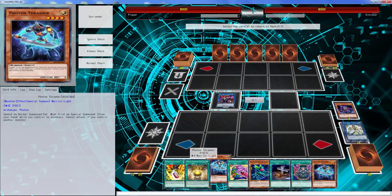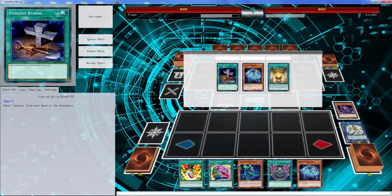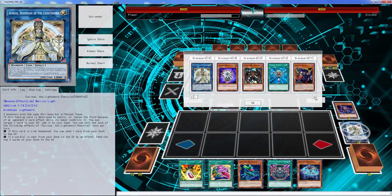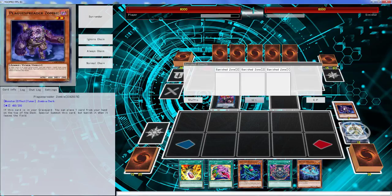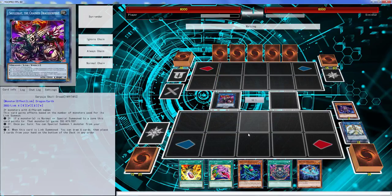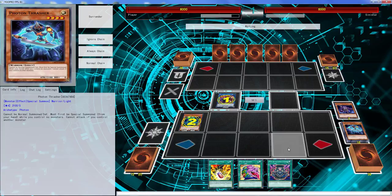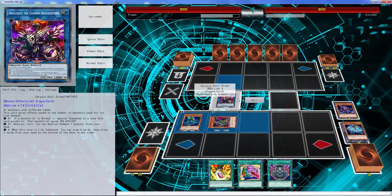We don't technically need Foolish Burial but it is pretty good. We do need the monster in our hand. Let me check my graveyard - I think I have the Cobra in the graveyard. This is just ridiculous folks. Use the Scorpio, ditch the Thrasher - that's the only reason I kept it.